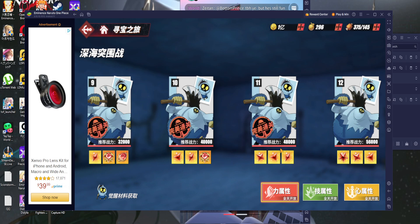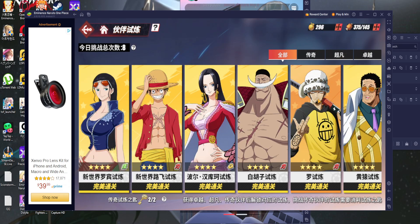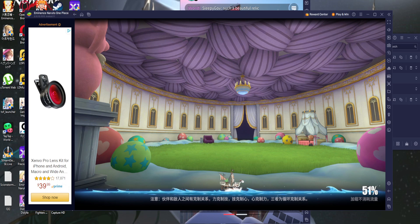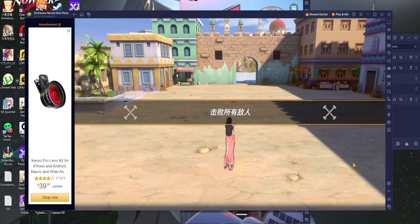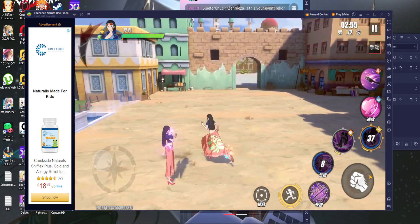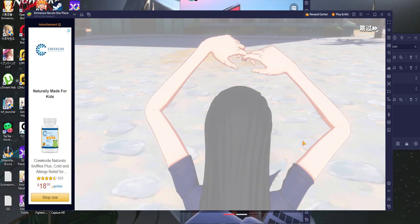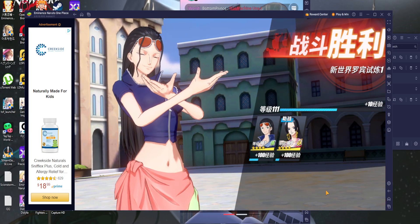We'll do it with this character since we just got her recently. Let's go through some dailies real quick. Robin is cool — this is the newer version, the time-skip Robin, because she gets more control of her attacks. There's also a new version of Boa as well, but I just wanted to go in and show a little bit of gameplay.